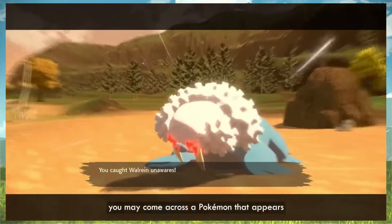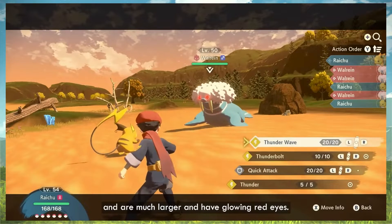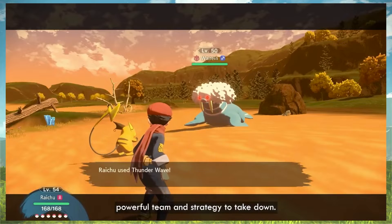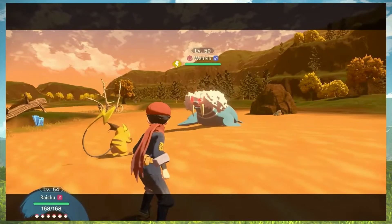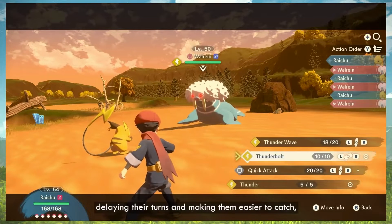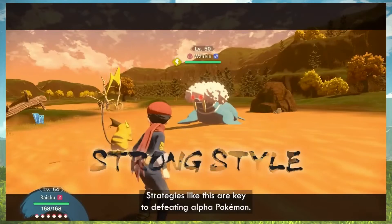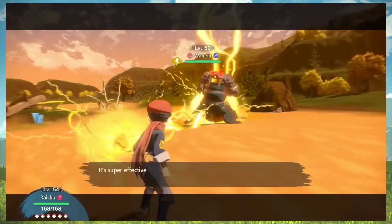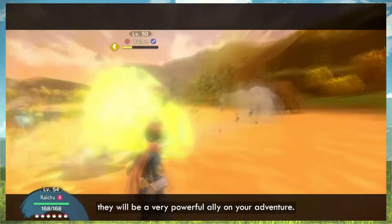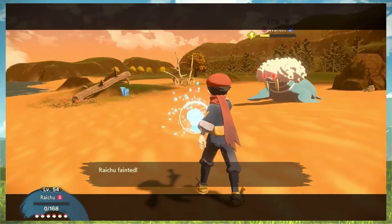While surveying, you may come across a Pokemon that appears different from others of the same species. These are known as Alpha Pokemon — they are much larger and have glowing red eyes. Be careful when approaching them if you are not prepared; they are very aggressive and will take a powerful team and strategy to take down. The player uses strong style Thunder Wave to paralyze the opponent, delaying their turns and making them easier to catch. But we lost — wow.